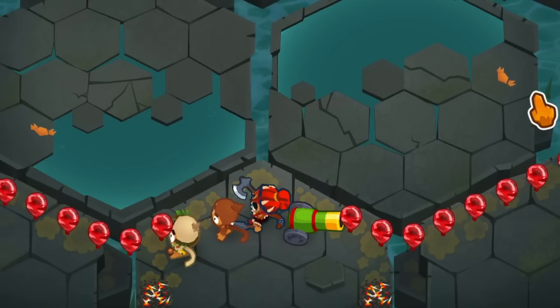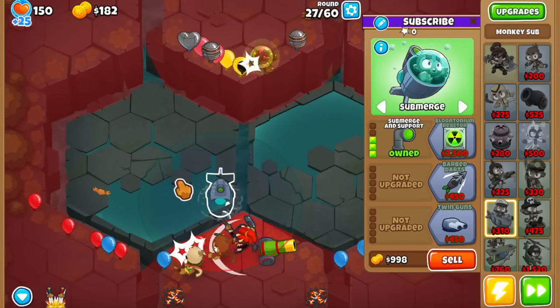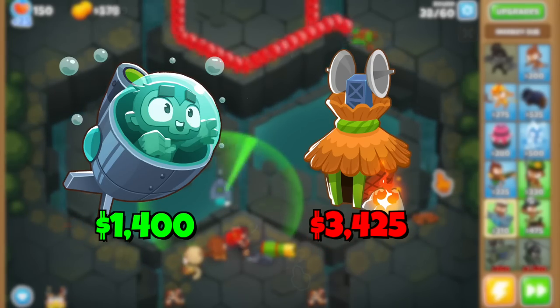Sauda has camo detection, which should be enough for the early rounds, but before buying anything else I got a 300 sub for camo detection. This is what you want to go for if the map has water, because you're saving about $2,000 by buying a sub instead of a camo village.